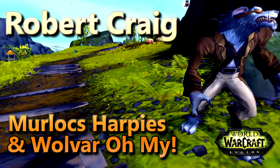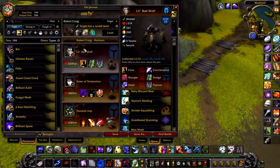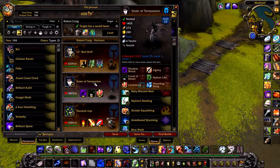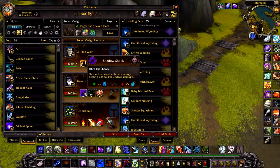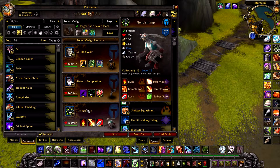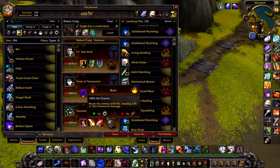I have three strategies for this battle. For the first strategy, you will need a Little Bad Wolf with a speed above 260 with Dodge and Pounce. In your second slot, a Sister of Temptation with a speed above 280 with Shadow Shock, Curse of Doom and Love Stroke. In your final slot, a Fiendish Imp with a speed of 333 with Burn and Flamethrower.